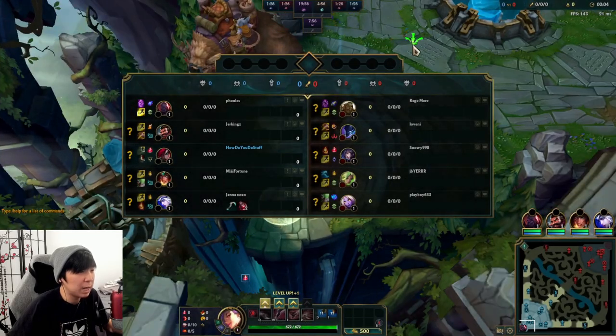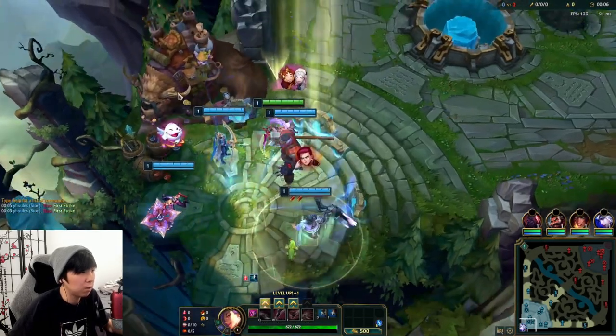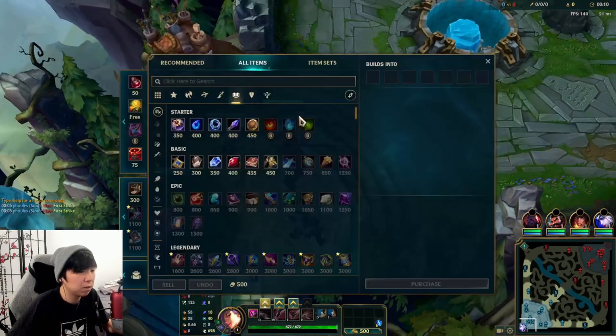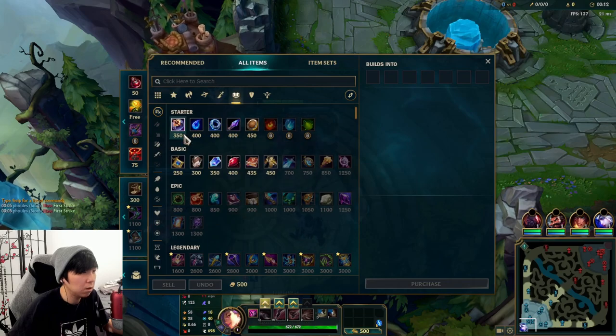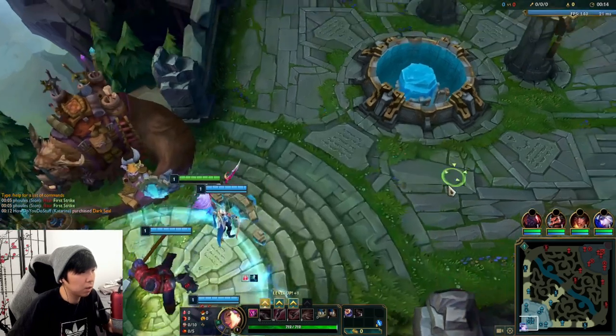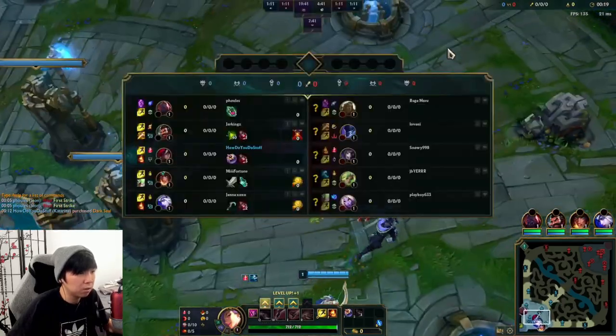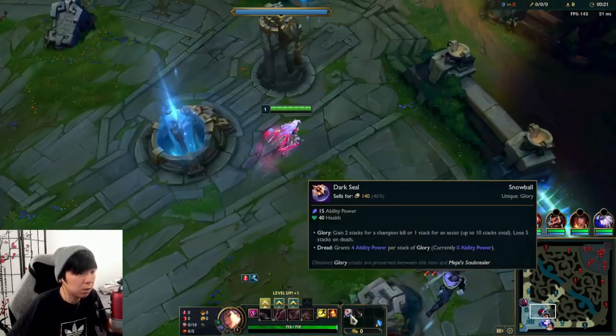We're back with another game. Right now we are in silver floor. We're up against an Ahri matchup, and we're gonna do simple things to try to snowball and get kills. I'm gonna go Electrocute — super easy to use, you just hit three abilities including auto attacks and you can proc Electrocute.